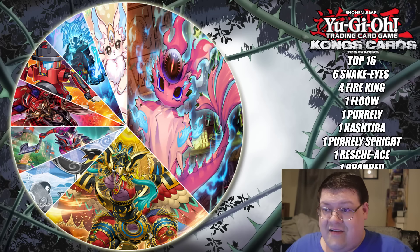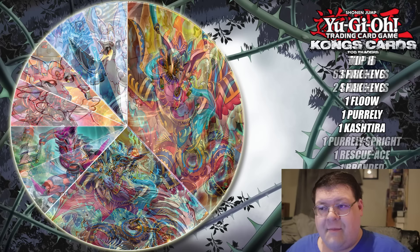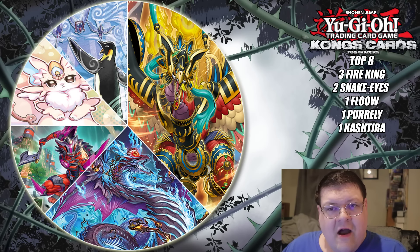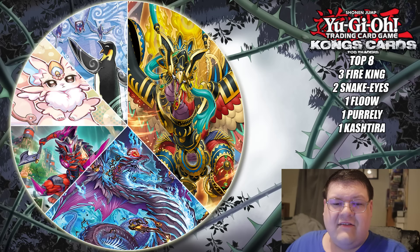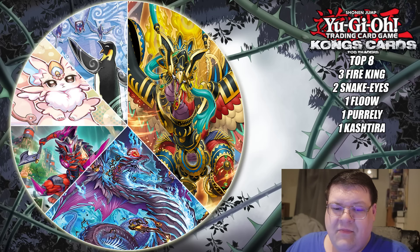This is crazy to see. So does it get any better when you shift into the top 8? Yes, it does. Fire King is now your highest represented deck in the top 8. That's very interesting to see because Snake Eyes lost so much of their representation in the shift, but unironically, Snake Eyes actually ended up winning the event.